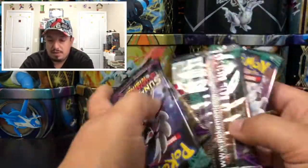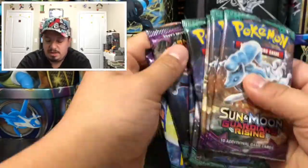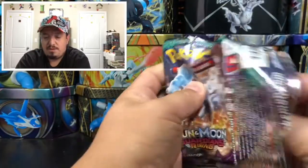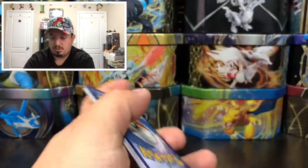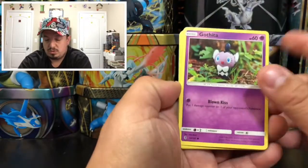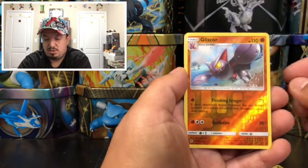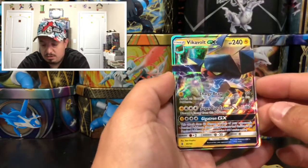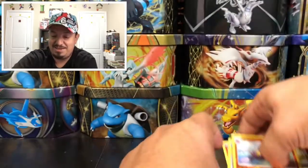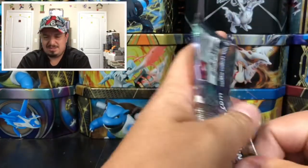Here we go, we have eight booster packs. Starting right there with Alolan Ninetales — one of my favorite Alolan forms. Pack one: Gothita, Litwick, Fletchling, Carbuncle, Choice Band, Vanillish, Shuriken, Gliscor — that is a reverse holo — and a Vikavolt GX! That is awesome. You can't go wrong with a Vikavolt GX out of the first pack — that is an awesome pull.